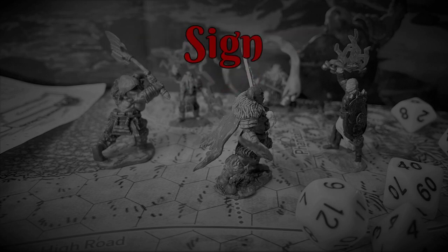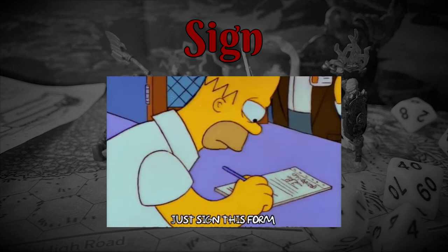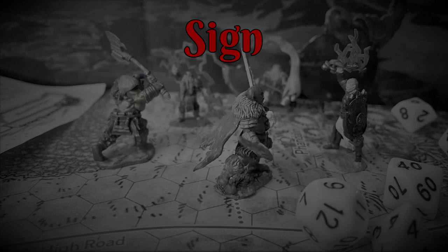My next command is sign. Some adventurers kill dragons, others bilk nobles out of their estates. You could acquire a signature, seal, or other proof of ID for later use. The validity of such documents may be questionable if the person you're conning has connections with the law, but it's worth a shot in some circumstances.